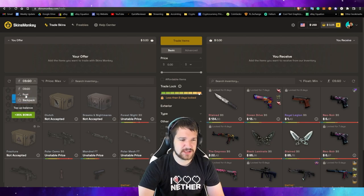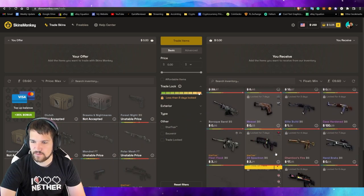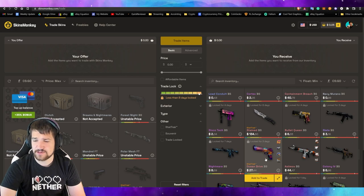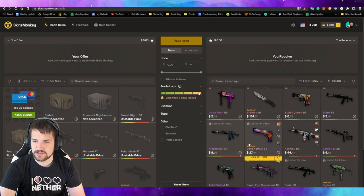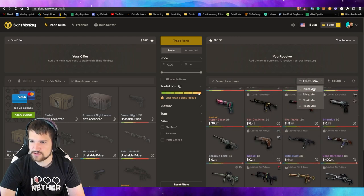You can go up here and change it to Rust if you need to, but let's go back to CSGO. Over here you can select Rust as well. You may notice that some are locked for seven days — you guys know that Steam locks trading for CSGO skins. That's not skinmonkeys' choice. Over here you can switch to different prices or you can just search for something.